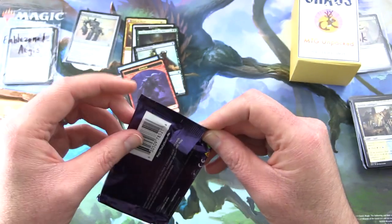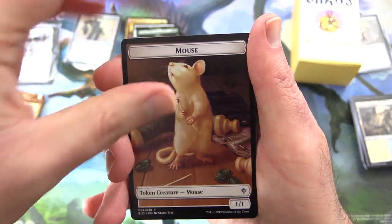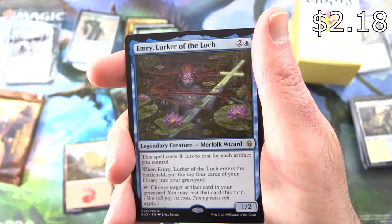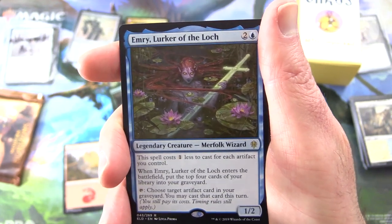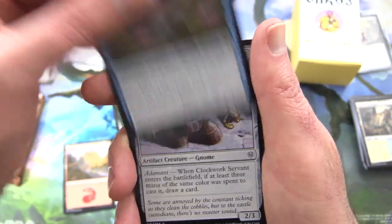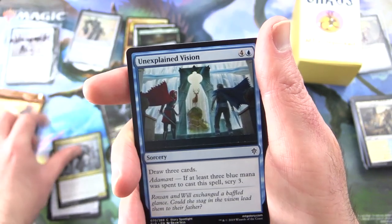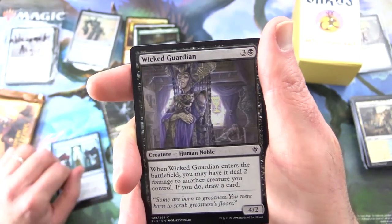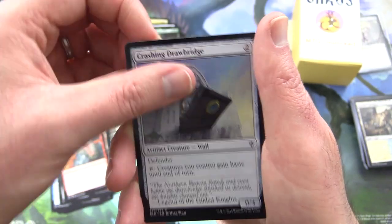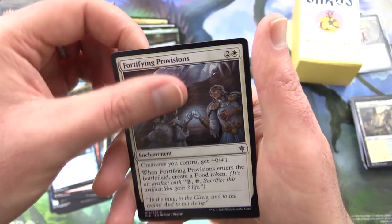This must be one of those Japanese packs with the pull tab — topsy-turvy here. We have a Mouse token, Mountain, and nice one — Emry, Lurker of the Loch. Legendary creature Merfolk Wizard, 1/2 for three. This spell costs one less to cast for each artifact you control. When it enters the battlefield, put the top four cards of your library into your graveyard, and you can tap it to choose a target artifact card in your graveyard and cast it this turn. Plus a Clockwork Servant, Fowlmire Knight showcase — I'll chuck that in — Savvy Hunter, uncommons Unexplained Vision — yes, we do look at the commons on this channel, I know it's horrifying for some of you — Wicked Guardian, Dwarven Mine, Searing Barrage, Crashing Drawbridge, Return to Nature, Fairy Guide Mother, Fling, Opt, and Fortifying Provisions.